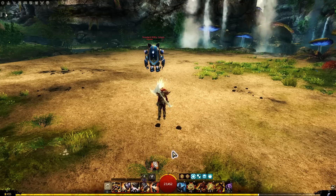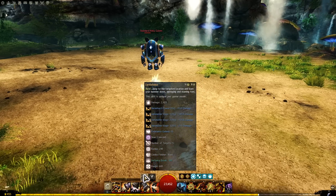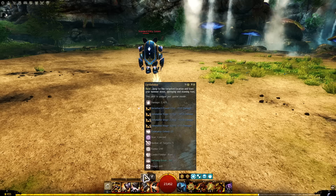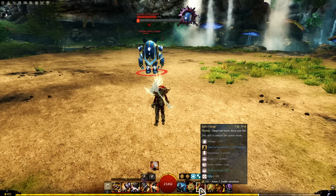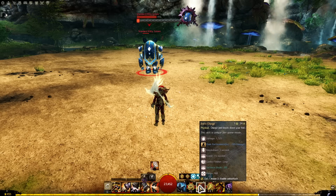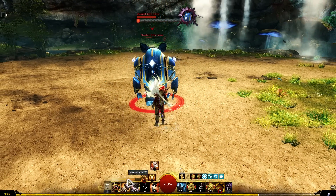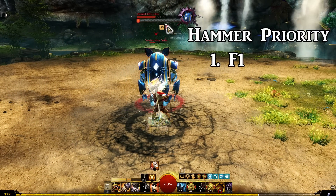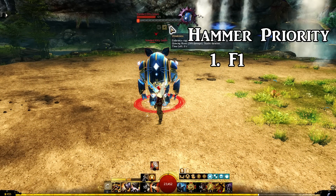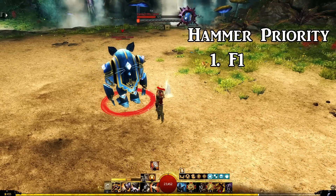At the start of every fight you want to use your CC skills to get adrenaline as fast as possible because you want to use your Earth Shaker. Your burst skills give you the most damage modifiers, so getting them as soon as possible is really important. I open up with Bull's Charge into Staggering Blow (Hammer 4). This gives you enough adrenaline to use Earth Shaker, and landing your Earth Shaker will give weakness because it's a burst skill.